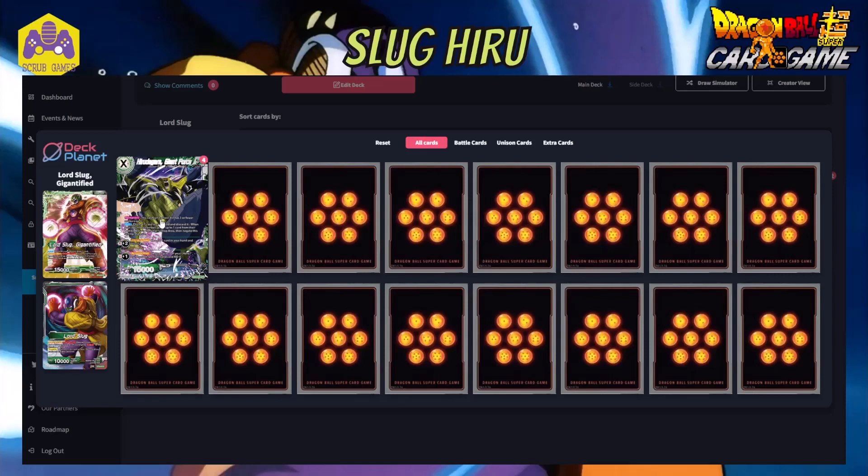The unison has a Permanent where it can't attack if it has three or fewer markers — once it gets four or more markers it can swing at 15k, which is a decent amount of pressure. It also has an Auto: discard a card as cost when your opponent combos — you place one card from their combo area into the drop and negate the skill for the turn. This is great for dropping your opponent's combo cards, stopping arrival setups or just removing a 10k combo.